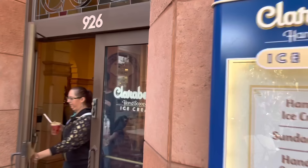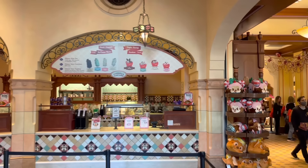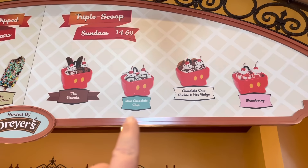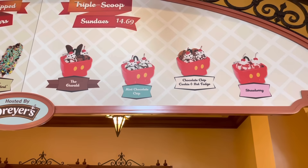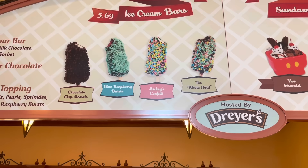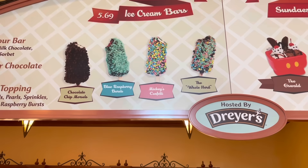At the top of Buena Vista Street, right next to the Elias & Co. arcade, is Clarabelle's Hand-Scooped Ice Cream. They have amazing ice cream treats — look at these sundaes called the Kitchen Sinks, including the Oswald, the mint chocolate chip cookie with hot fudge, and strawberry. They also have hand-dipped ice cream bars — chocolate chip morsels, blueberry, Mickey's Confetti, and the Whole Herd. You can only get these at Clarabelle's.